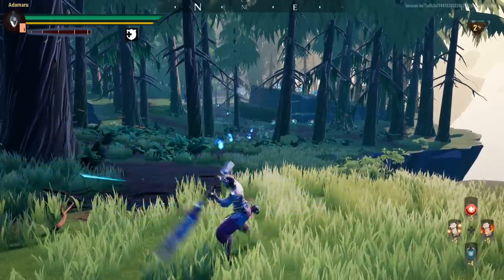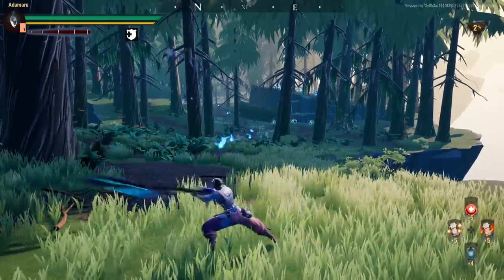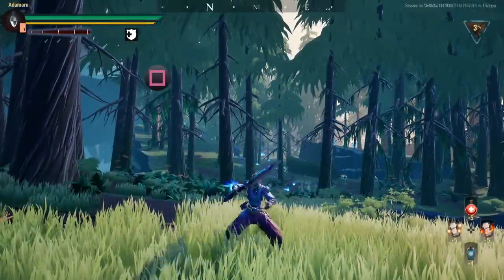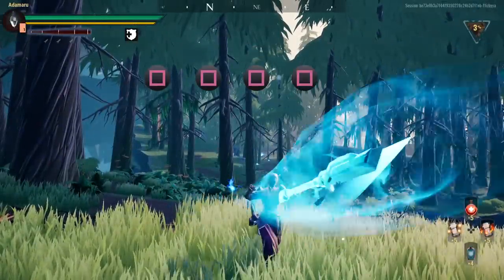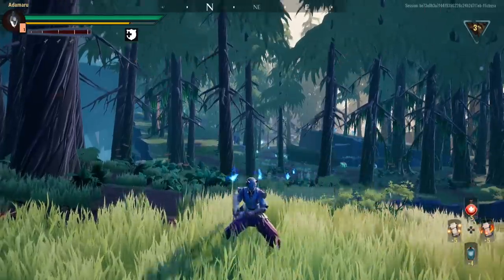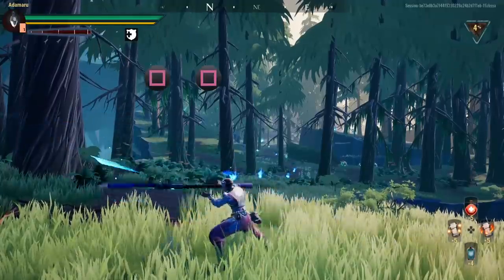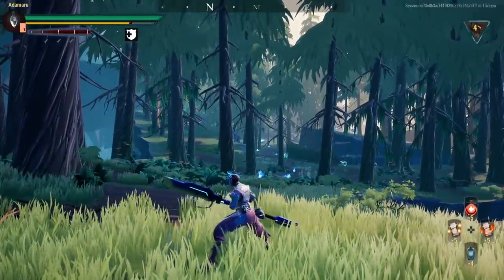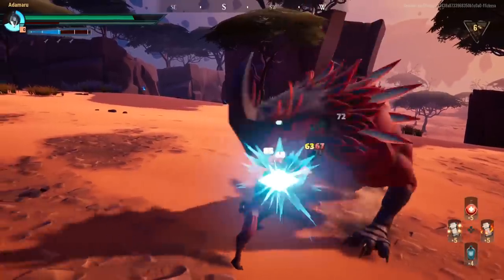Here's our standard piercing attack — it's super simple. Spam away on the square button. To get the most out of this combo, press square four times, but on the fifth input, hold down that button. This gives us a stamina-draining multiple stab move, infused with ether goodness. The key point to notice about the square attacks is that we are stuck in one position, completely stationary — arguably a sitting duck.